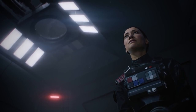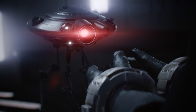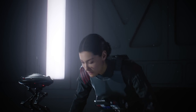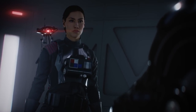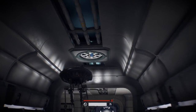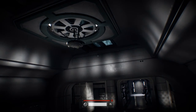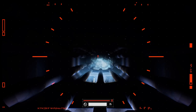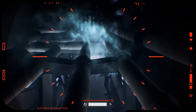En total hemos podido jugar los tres primeros capítulos de la campaña, y en todo momento hemos encarnado el papel de Iden Versio, una oficial del ejército imperial que ha sido capturada inicialmente por los rebeldes. Nuestro objetivo será escapar de la nave enemiga, y para ello contaremos con un dron de reconocimiento que manejaremos a distancia. Esta primera fase estará inicialmente orientada al sigilo, y aunque puede resultar un poco pausada para empezar, lo cierto es que es un buen tutorial y rápidamente comenzará la acción.